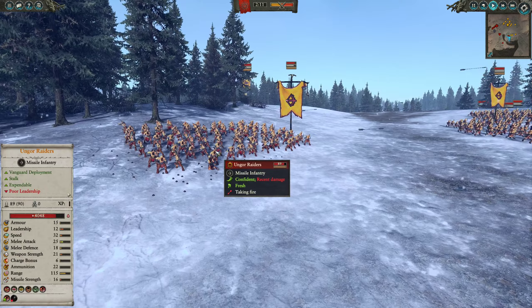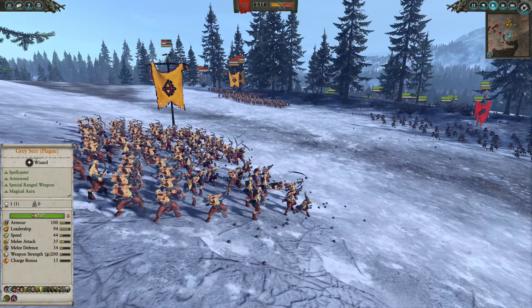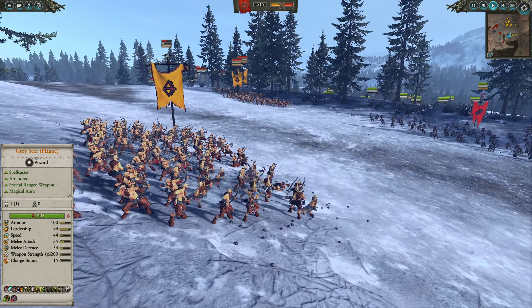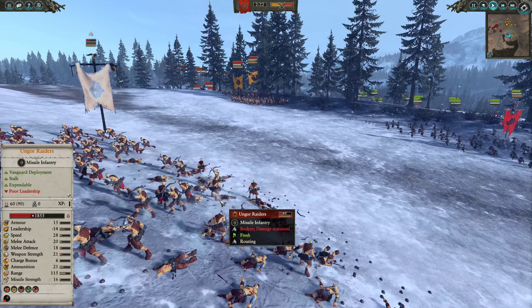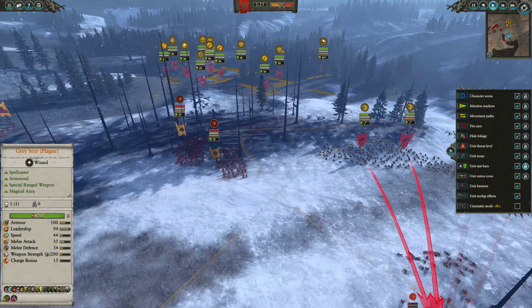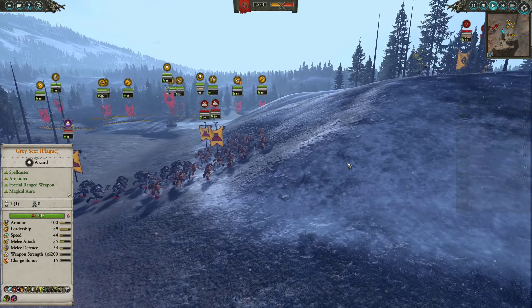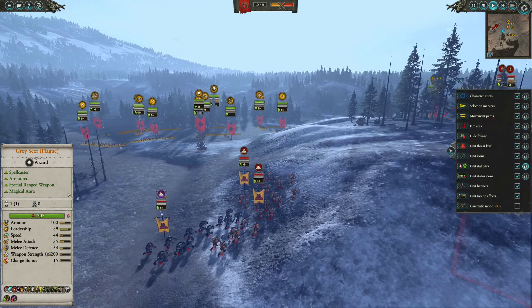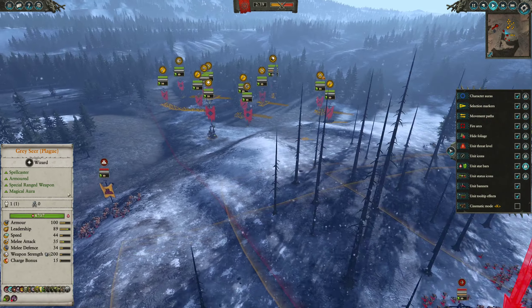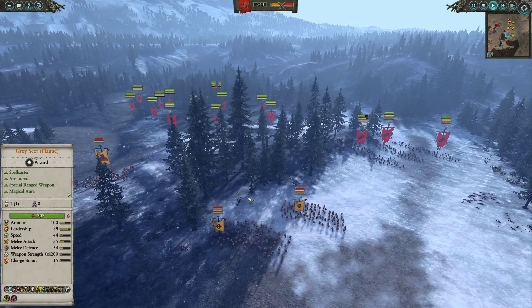Looking at my enemy's army, up in the center he has deployed three units of Ungor Raiders just to scout out and harass me. He has a very wide formation. He's got the Eye of Morslieb over here, and he's going to chuck some rocks at our Poison Wind Globadiers — hopefully he'll miss most of those. He brought three units of Minotaurs: one with shields, one with the standard loadout, and then the Butchers of Kalkengard.